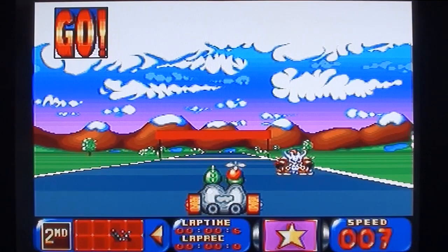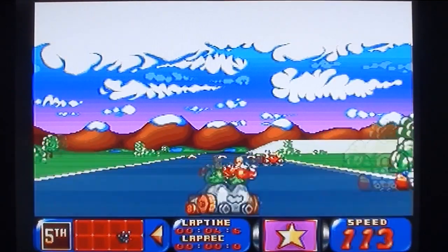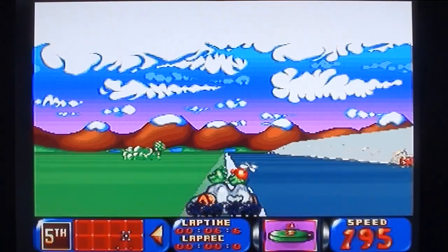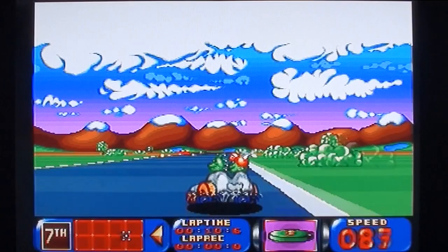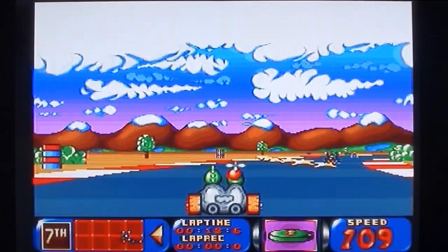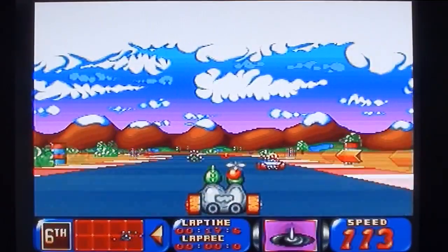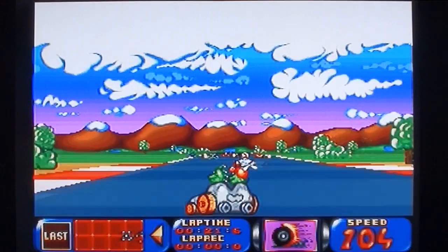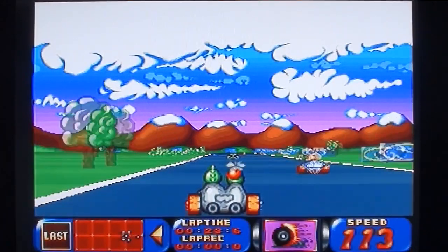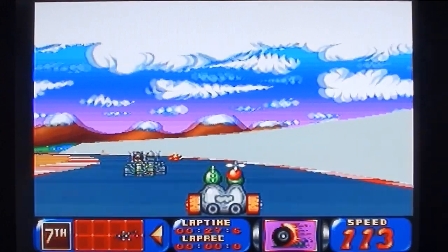Right then, this is Bump and Burn on the Amiga CD32. You can see what this is. It's an attempt to do a Mario Kart style game on a system that isn't capable of doing a Mario Kart. Well, it is capable actually, but they've just done a piss-poor job of it. You don't have the Mode 7, so you have the colour-swapping stripes that just look really cheap and crappy.